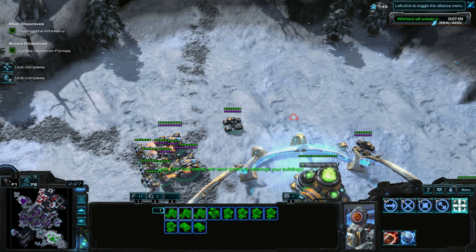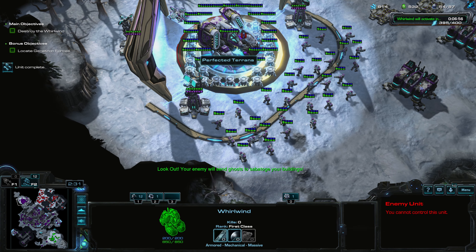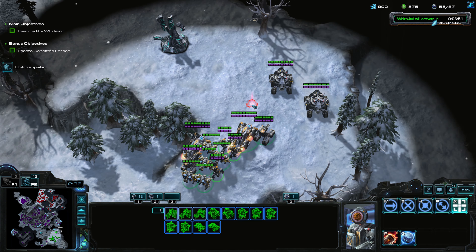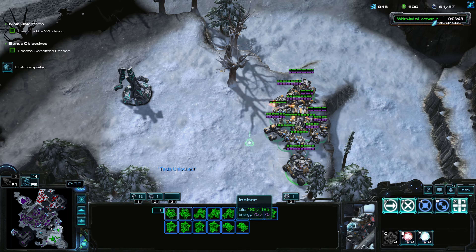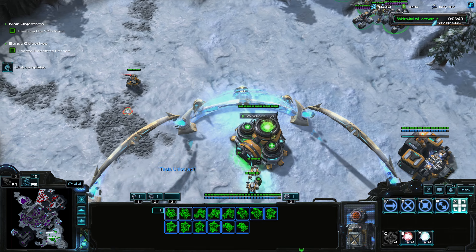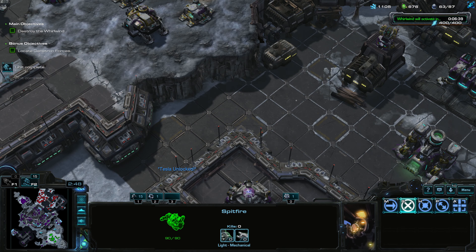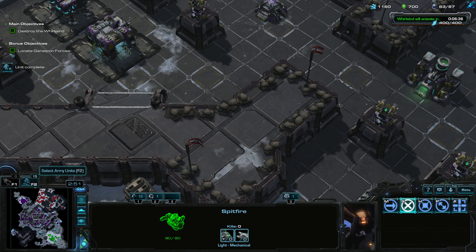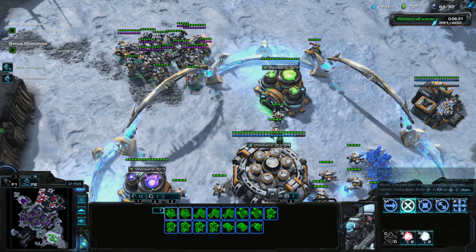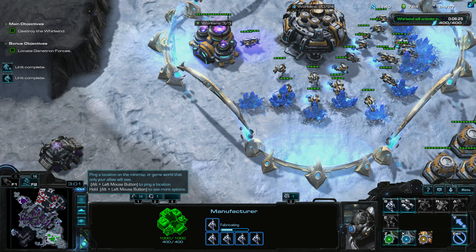The main objective is to destroy this giant cyclone — the Whirlwind. These here are Genitron forces. I got a hint from Duke that there are special ways to win this mission — for example, instead of going through the middle and breaking through all these forces, we can go sideways through back doors.